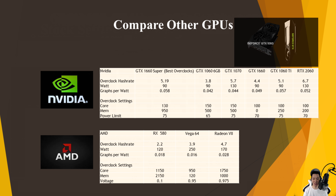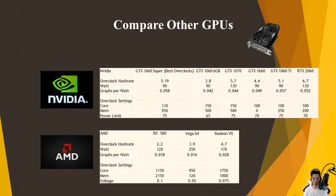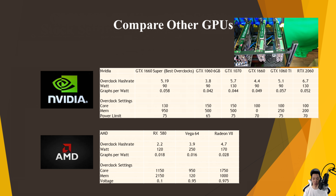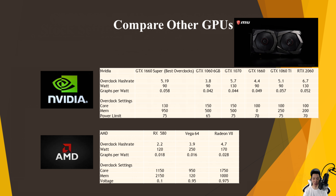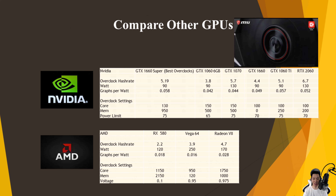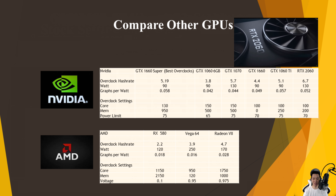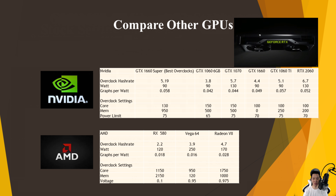For Nvidia graphics cards: the GTX 1060 6GB averages around 3.8 graphs per second pulling around 90 watts, so it averages around 0.042 graphs per watt. The original GTX 1660 averages around 4.4 graphs per second pulling around 90 watts, so it averages around 0.049 graphs per watt. The GTX 1660 Ti averages around 5.1 graphs per second pulling around 90 watts, so it averages around 0.057 graphs per watt. And the RTX 2060 averages around 6.7 graphs per second pulling around 130 watts, so it averages around 0.052 graphs per watt.